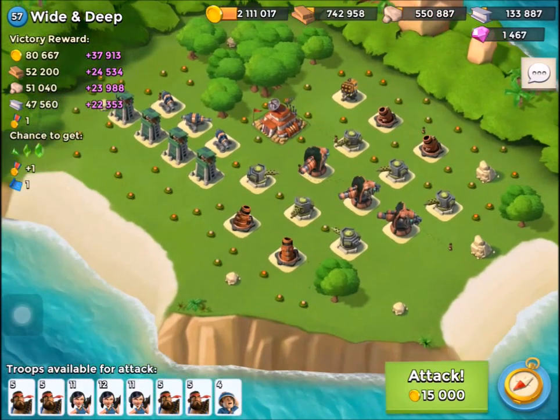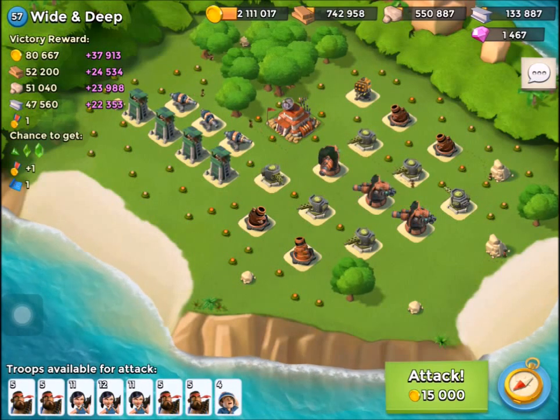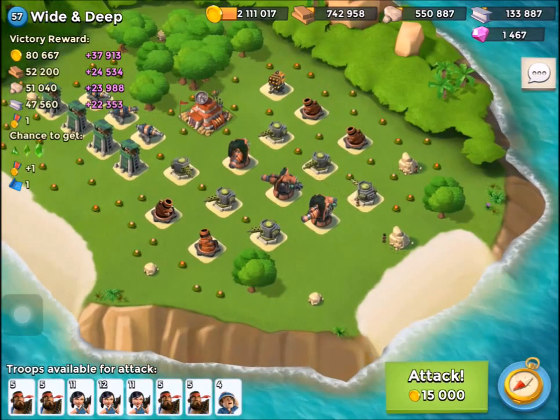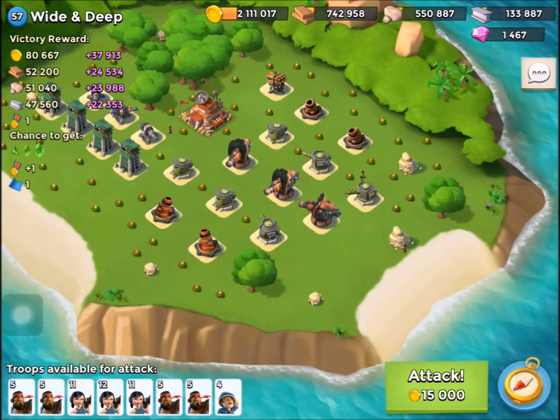There are two beaches, one on the left and one on the right. If you go left, you end up with a load of sniper towers and cannons, and you're still partly in range of the Boom Cannons. And if you go right, then the Boom Cannons are right in front of you. Today we're going to go right, and we're going to have a look at how we approach it from that direction, so let's attack.